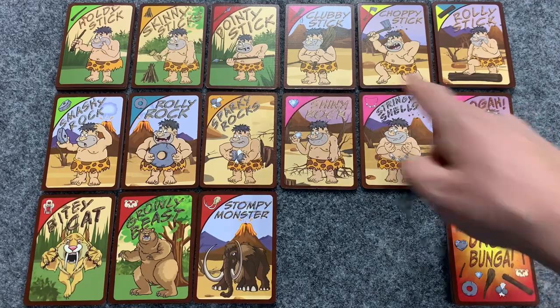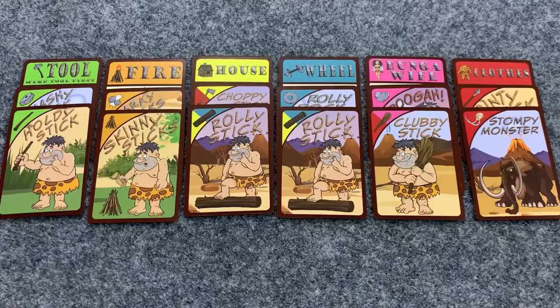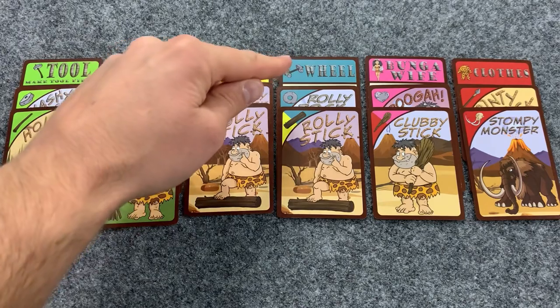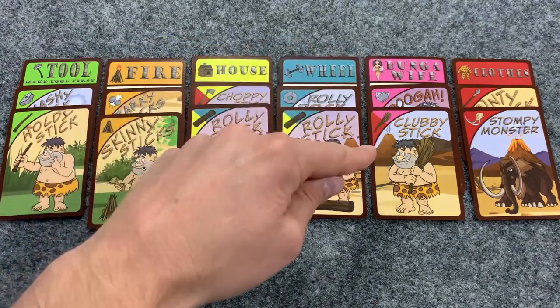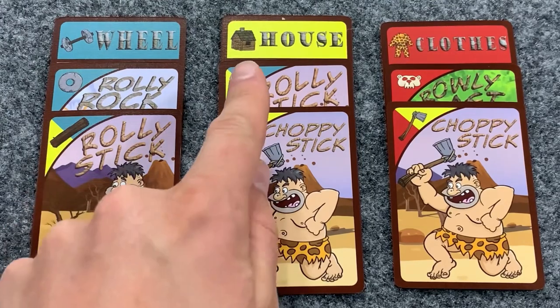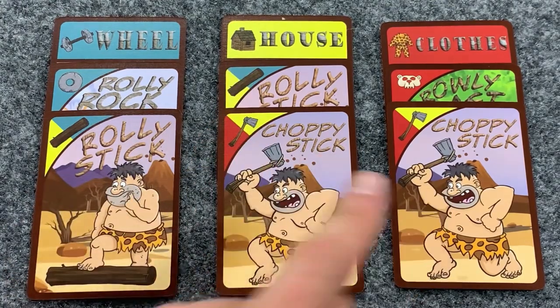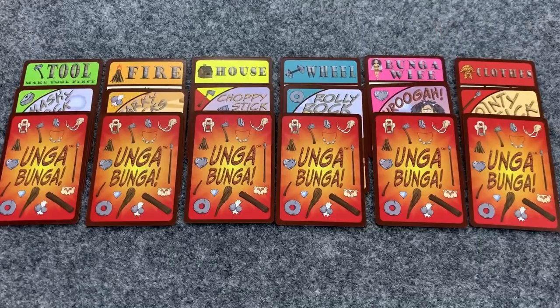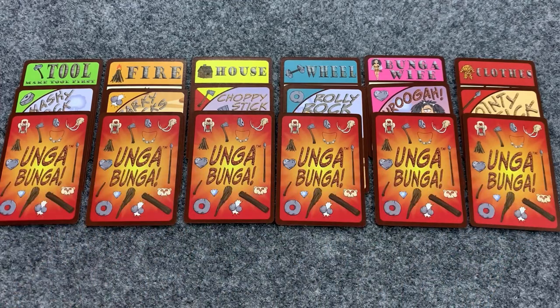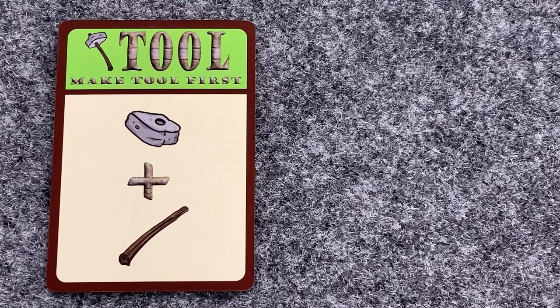It might be useful to know that each item has its own color: green for tool, orange for fire, yellow for house, blue for wheel, pink for bunga wife, and red for clothes. Some cards have two colors because they can be used for two different things. And remember, the wild Ungabunga cards can be used in place of any other card.